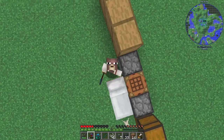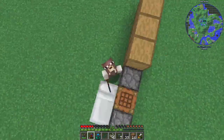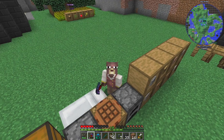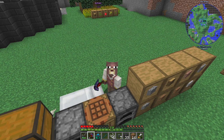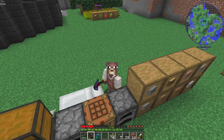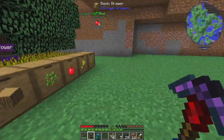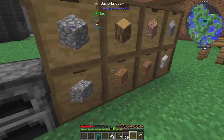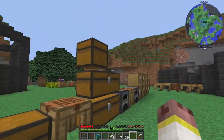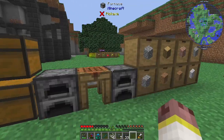Hello everybody, welcome back to DireWolf 21.12.2 version 2. This is episode eight or nine - not sure. Do you see in the background what that says on the farming station? No power. We're going to solve that. Off camera I've been doing a little work getting things ready - I started building another structure. Once we got that basalt production up and running I've just been building off camera.